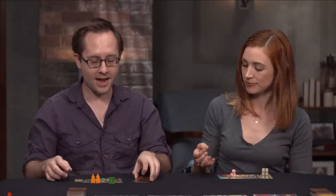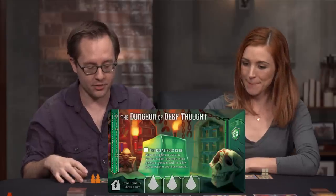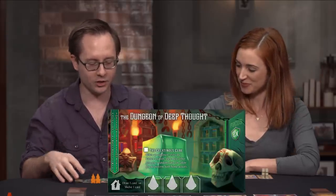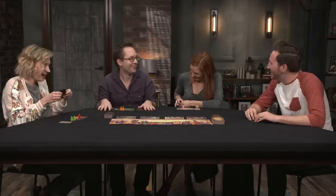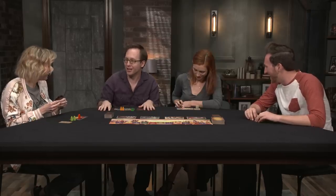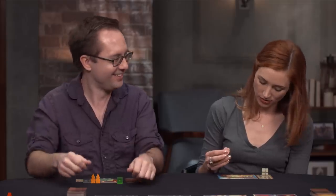Clay reveals he is playing the Gelatinous Cube from the Dungeon of Deep Thought. He decides the Gelatinous Cube's name is Durpin. His other assistant he names Sveldgard — a bookworm from the Garden of Education. Sveldgard's special home action allows Clay to both draw and shelve.